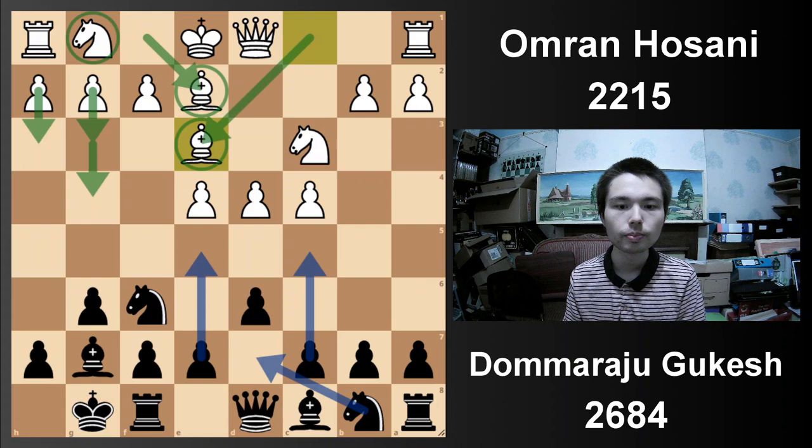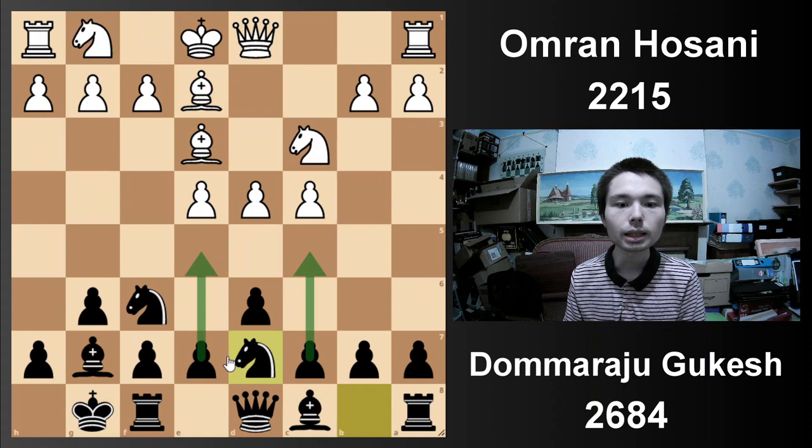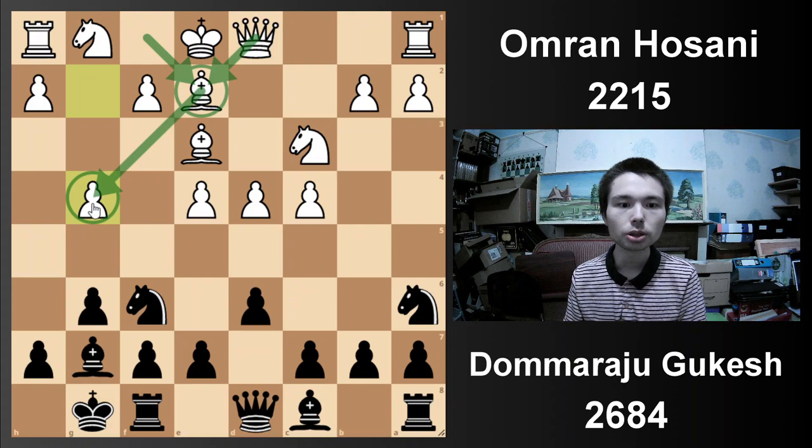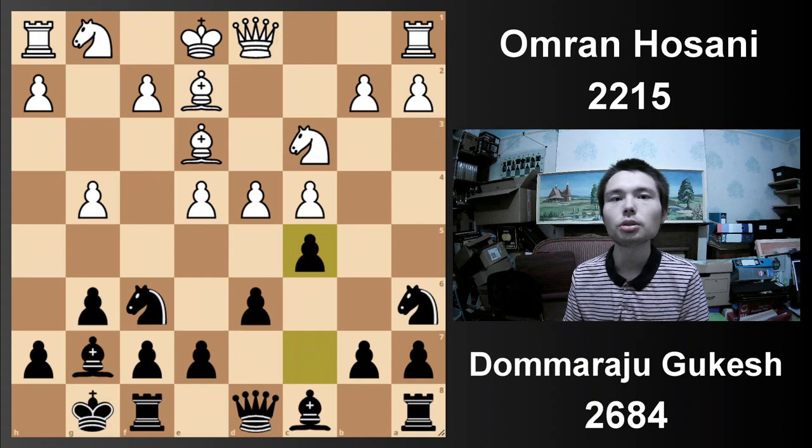Black has a few ways to react — maybe e5, maybe c5, maybe knight d7 preparing one of the pawn breaks. However, today Gukesh plays knight a6, going for c5. A reason why he put the bishop here is to get a very fast kingside attack. Gukesh strikes, and now a typical way to break open the centre.